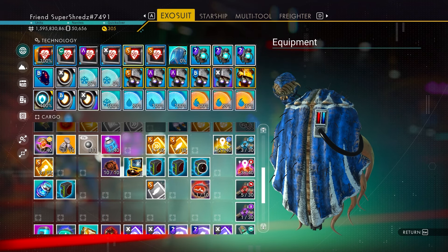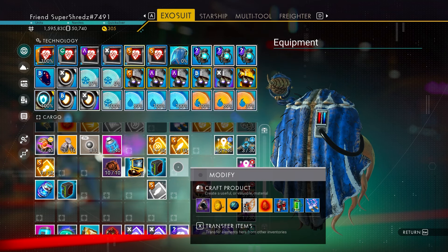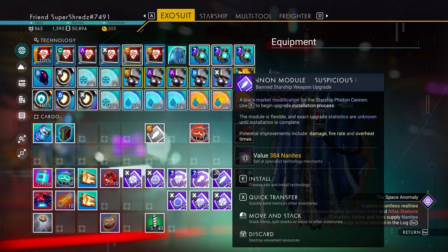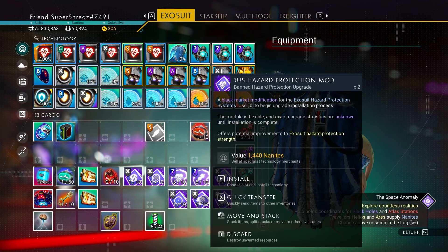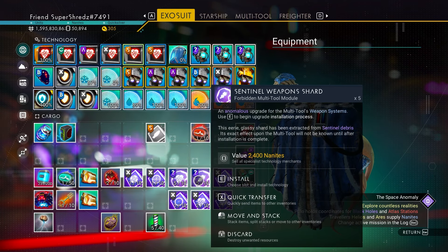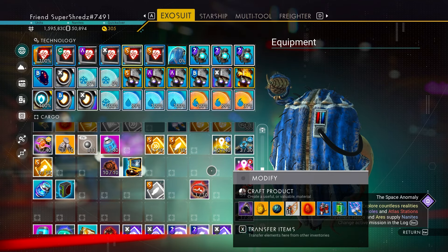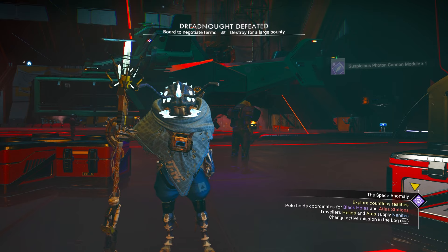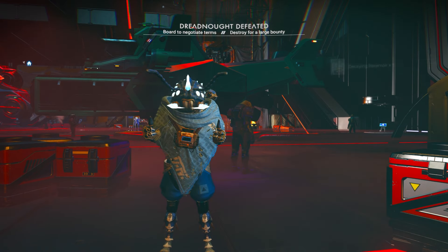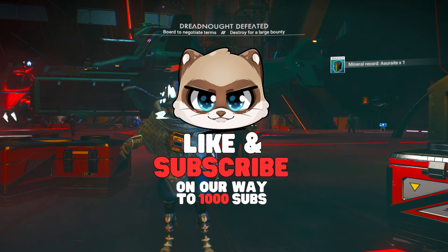You will get a bunch of modules that you can sell for around 336 nanites per module, which is really not too bad. This is a good interactive and active way to find some nanites. I hope you guys enjoyed this video — remember to like and subscribe if you enjoy the content, and I'll see you in the next one.